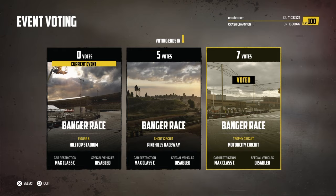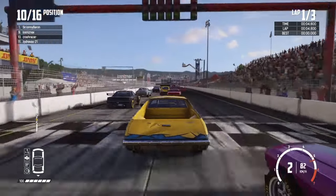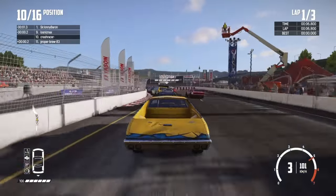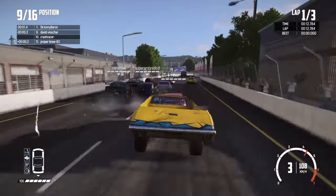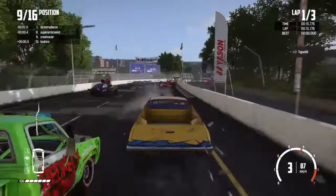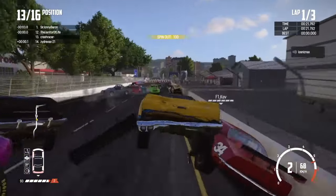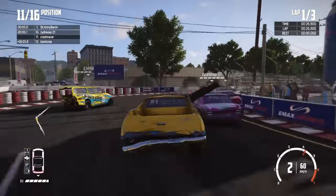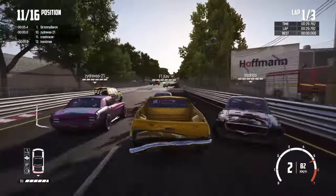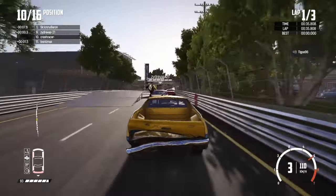Onto today's third and final online race then, and we're at the Motor City Circuit. This is the trophy circuit configuration so we've got all the ramps, and I'm going to be racing using the El Matador. This has fast become one of my favourite C-class cars actually — really nice, obviously got a lot of strength around it, can't be bullied too much, but it is pretty quick as well. And obviously it's good on a track like this where you need a little bit of ground clearance. Chaos as always at the start — just got to try and keep it straight, which is easier to do in a big heavy car like this.